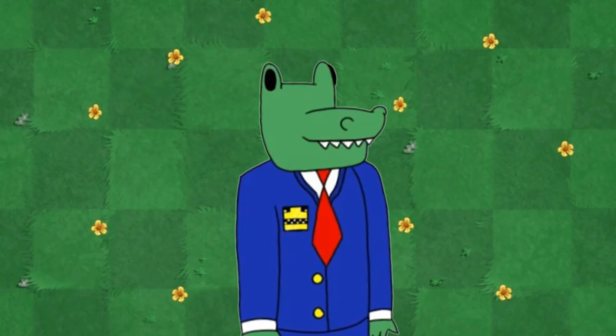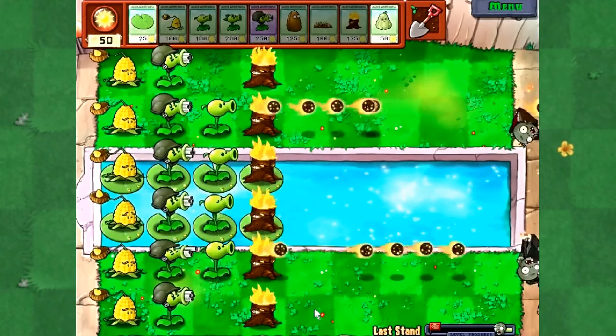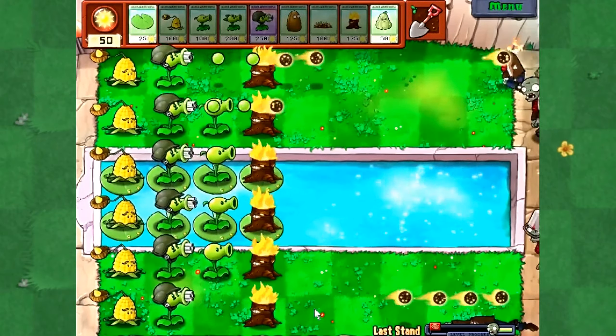If you've ever wanted a sandbox mode to play around with some crazy strategies, then Last Stand is the game mode for you. Start with 5000 Sun and build the ultimate setup to take down a large gathering of zombies. This is thankfully a minigame that was brought back into Plants vs. Zombies 2. There are so many fun ideas to try out, though I personally think this minigame would be a bit better if the pool of zombies was random each time. It's a little easy compared to other entries, but the concept rightfully deserves the number 2 medal.